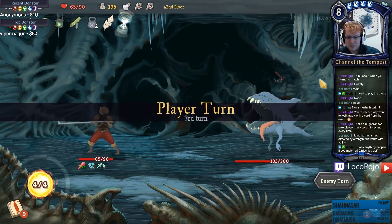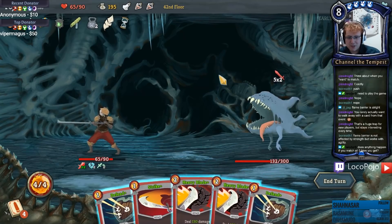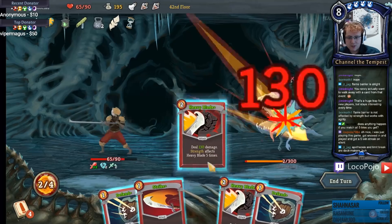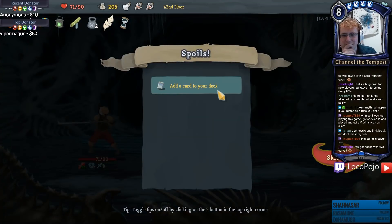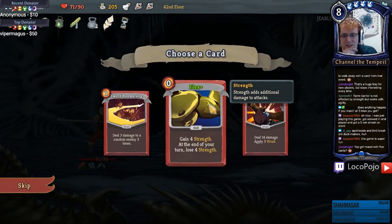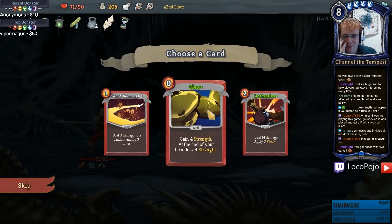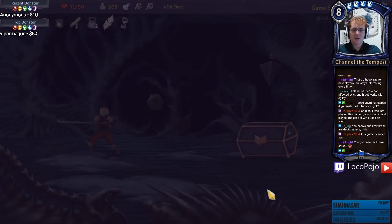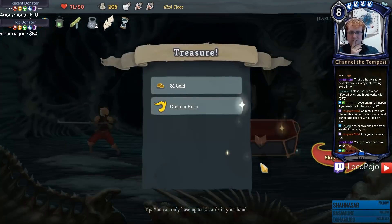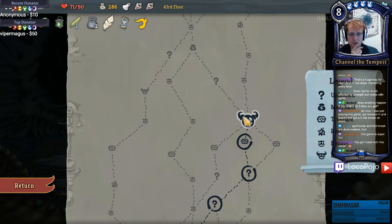That one really hurt. The Heavy Blades deal 130 damage apiece now, so let's just bop. Another Flex wouldn't be out of the question and it's an upgraded one at that - I think I can live with that card. That works really well with my doubling effects. Gremlin Horn, yes definitely. Another big enemy - our nemesis.